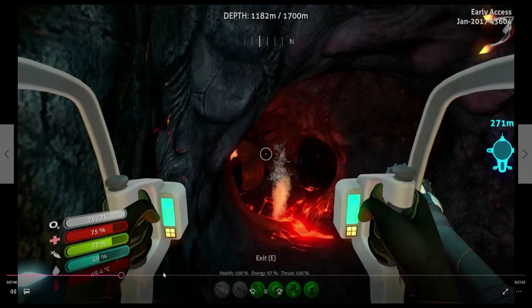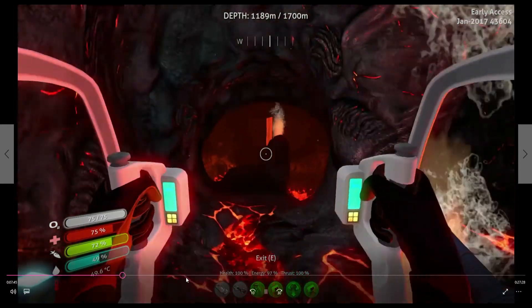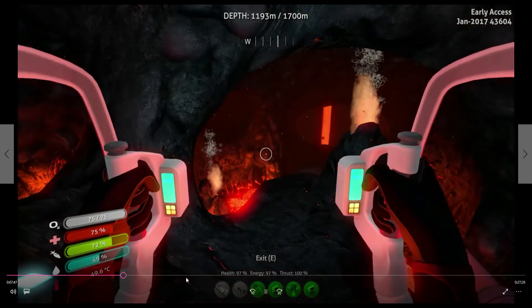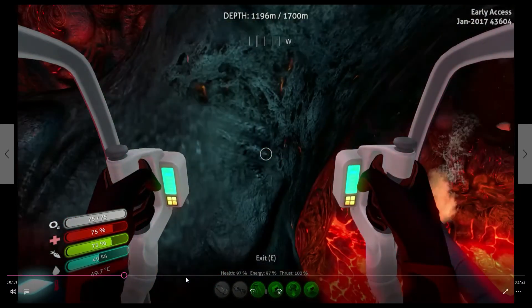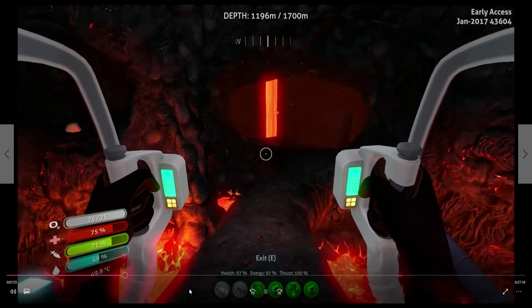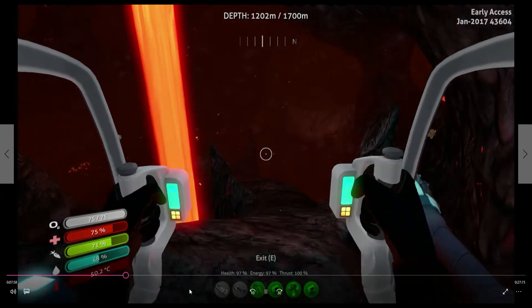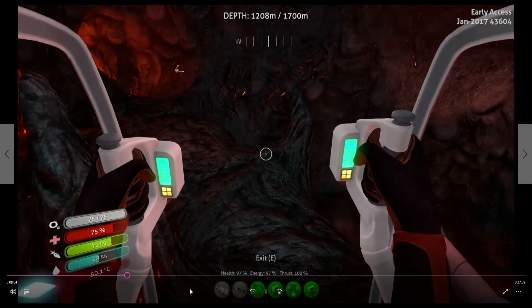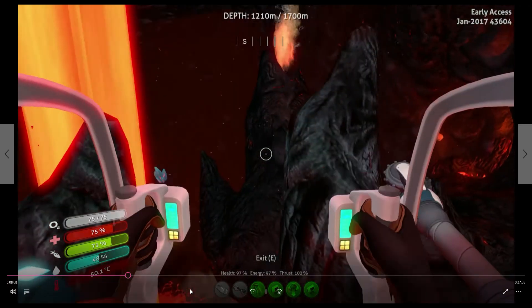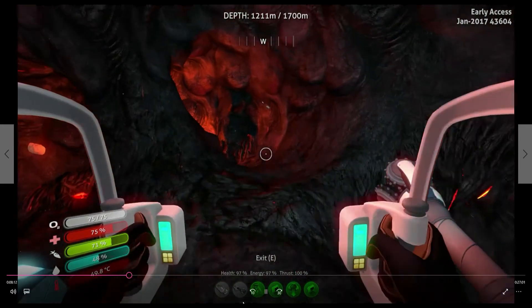The sea dragon was really going nuts on my Cyclops at the moment — just throwing it around like a dog with a chew toy. But I found a new area, a new way into the precursor base that's more direct. So I guess there's maybe two entrances, and this is a path that leads directly to the precursor base — no twisting around wondering where to go, it's actually straightforward.